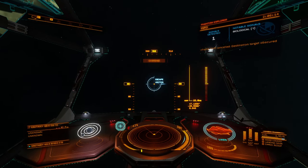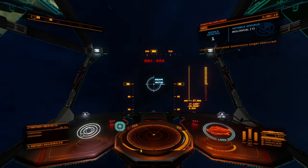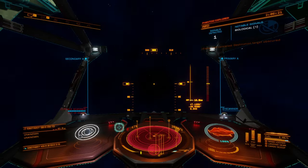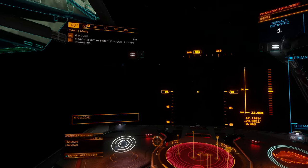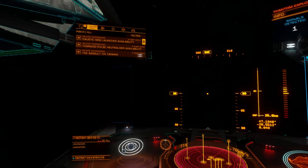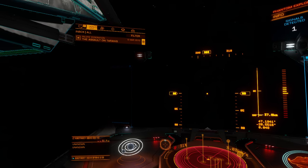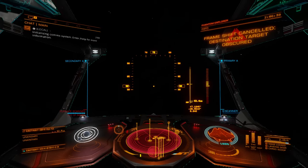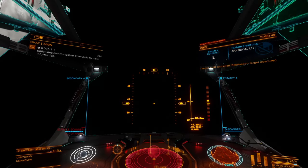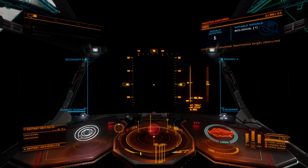Our focus for this journey is primarily exobiology. We're trying to get the elite rank by exploring as much as we can and also saving up enough money to hopefully get a fleet carrier. Then we can take our fleet carrier out into the black and take up residence out there and never come back — well, we will come back, but you know what I mean.